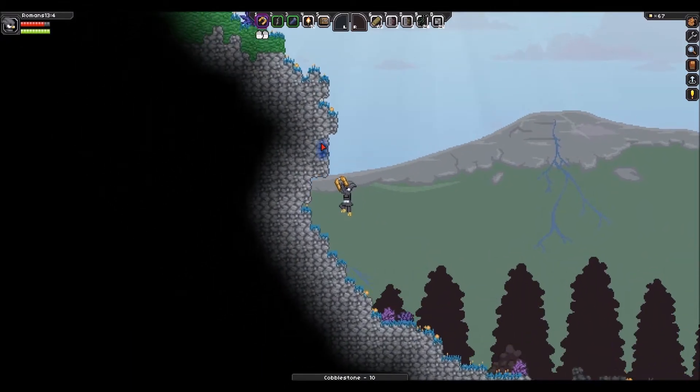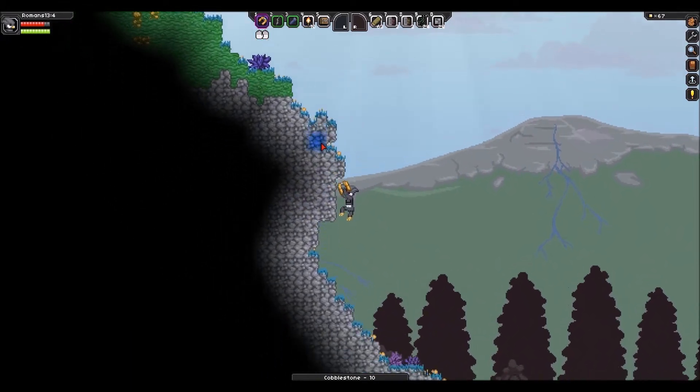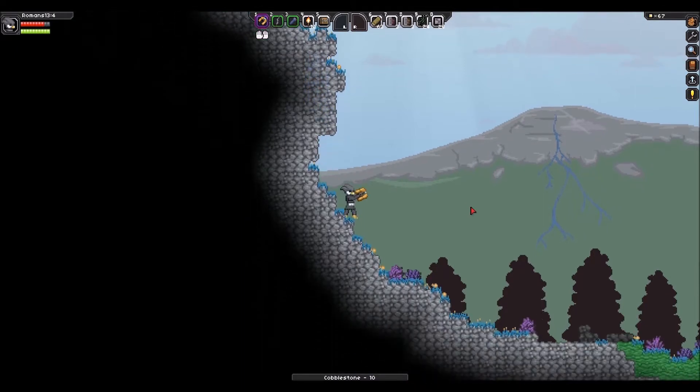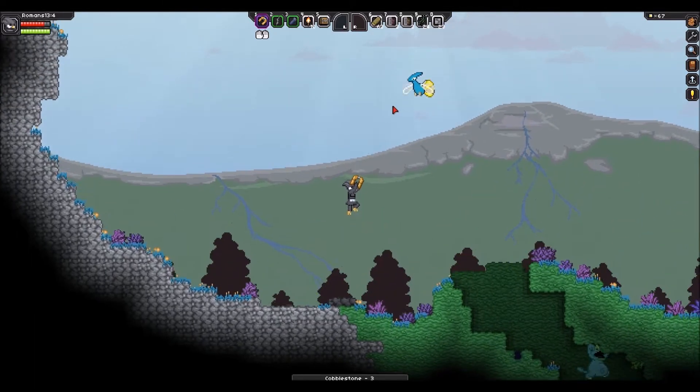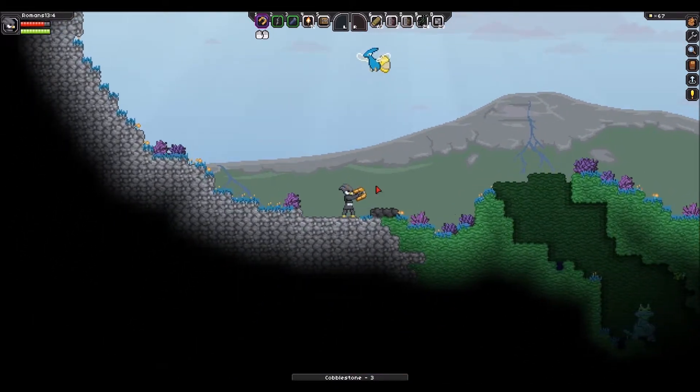Since we don't really have that many trees and there's this mountain block in our path with a bunch of mobs on the other side, we'll probably have to replant those trees we chopped down because we've got a couple saplings. So we'll probably make a tree farm to the right of us. What is that flying in the sky? Is that evil? Oh, it's friendly!